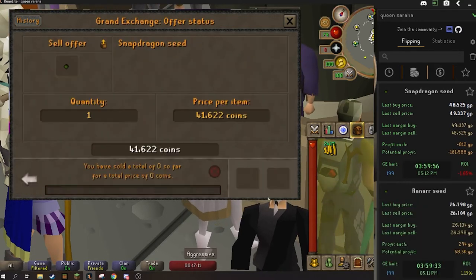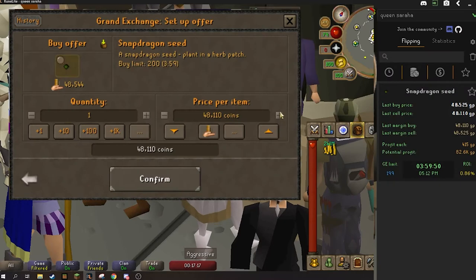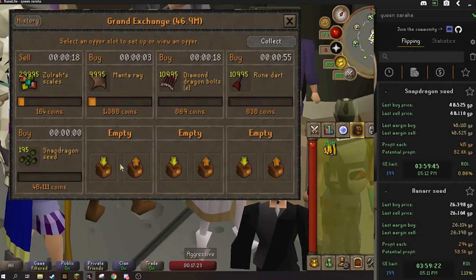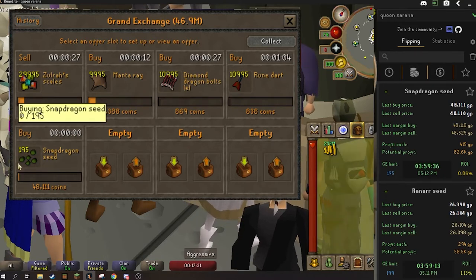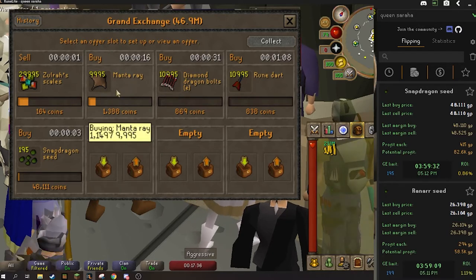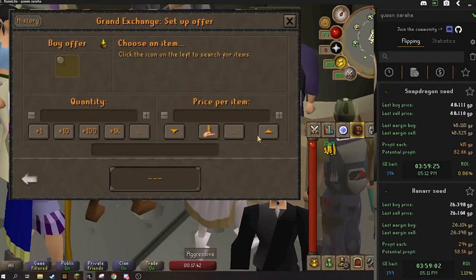We'll check the snapdragon seeds out and see what we can get. That's a 415 GP margin — I will go ahead and try that out. That's 10 mil we're investing, not bad at all, especially for an 82k return. Probably not going to end up getting that full margin, but we're going to do the snapdragon seeds just because they're extremely consistent. Manta rays are still buying. We're getting the Zora scales to sell — look at that.